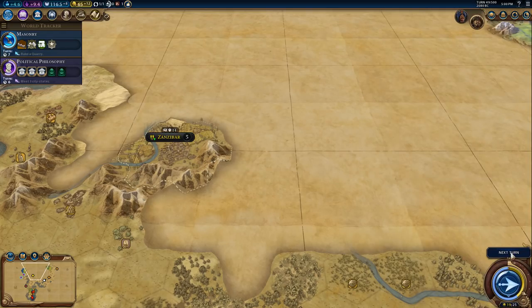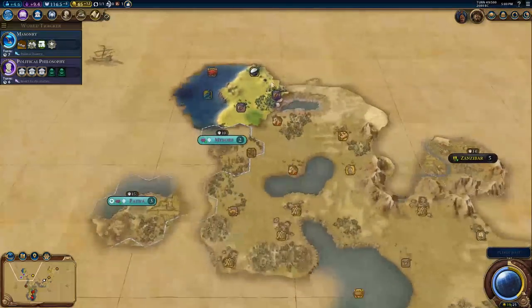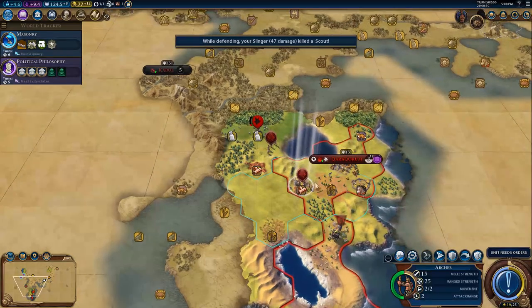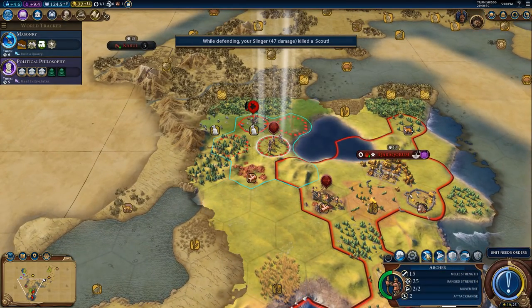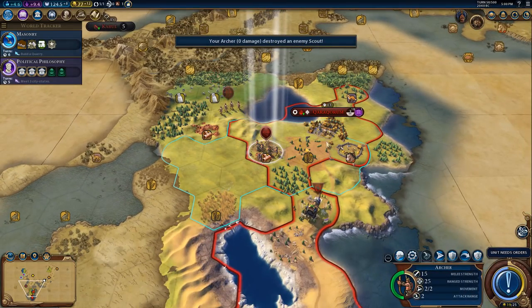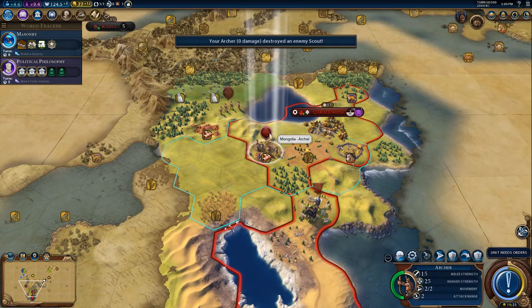I reckon this turn or next turn it's going to say 10 turns remaining. Oh wait, that red unit - I saw the red and thought the barbarians were attacking! But no, that's us - we're red as well. Bonds working is advanced - excellent. There's going to be a barbarian camp around here somewhere.